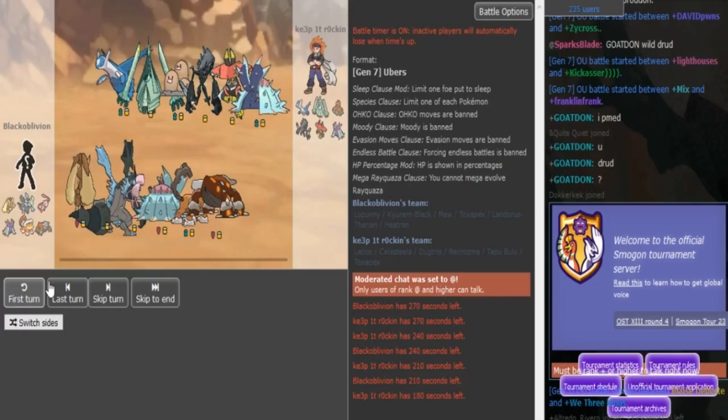I know both teams. Xamrok is using a TDK team that was used by Blunder. It's a leftovers bulky Bulu with Protect and Leech Seed on the Crossmon with Grassy Seed that gets a Defense boost. It has Star Power, call it Moonlight. It's pretty much set up so that Crossmon and Dugtrio can trap stuff like Heatran. Black Oblivion has a Heatran, so that's gonna be nice. There's a Scarf on Xamrok's team with Trick, Shock, Defog, and Draco.